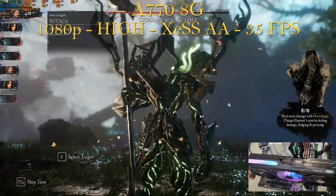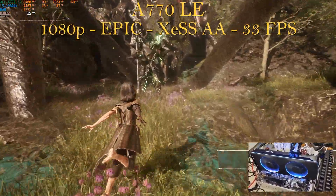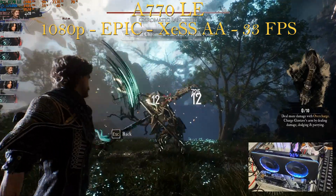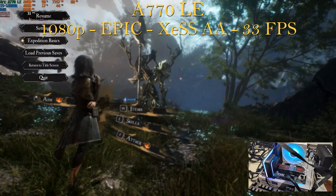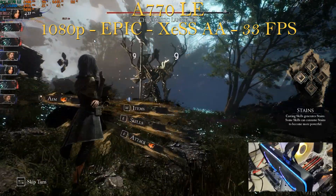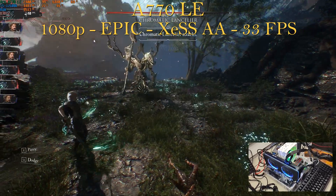Next up is the A770 LE, the 16-gigabyte VRAM card. Testing at 1080p, XCSS AA native, and epic preset settings. Even though this card has 16 GB VRAM, we max out at 7.8 gigabytes of VRAM utilization. GPU pegged at 99%, CPU still in the mid-20s, using 9.5–9.6 gigabytes of RAM. We get an average of 33 fps, with highs in the 40s and lows in the mid-20s during combat. If you want to stay over 30 fps, drop to high settings for an average of 40 fps, with highs around 48 and lows in the mid-30s. With that VRAM amount, you could also play at 1440p — but we'll test that in the 1440p Arc GPU video for Expedition 33.